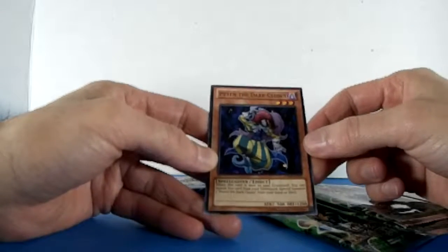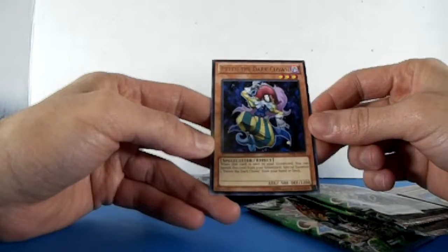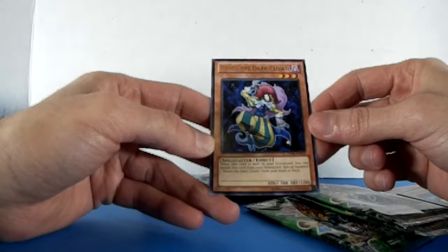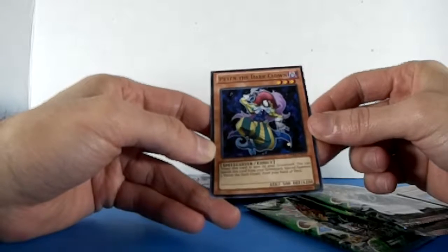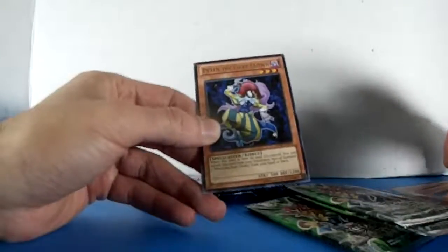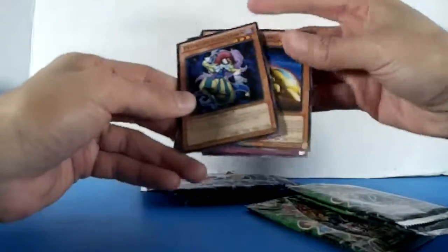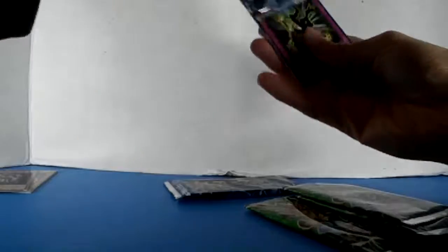The rare card — we got Pet the Dark Clown. This one's different from the Dark Clown they usually get. When this card is sent to the graveyard, you can banish this card from your graveyard to special summon one Pet the Dark Clown from your hand or deck. So you can summon another one — interesting side effect. It's rare. And we got a duplicate.